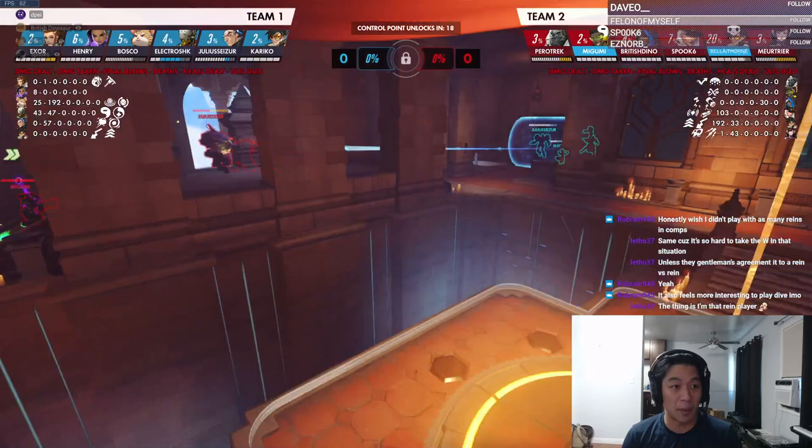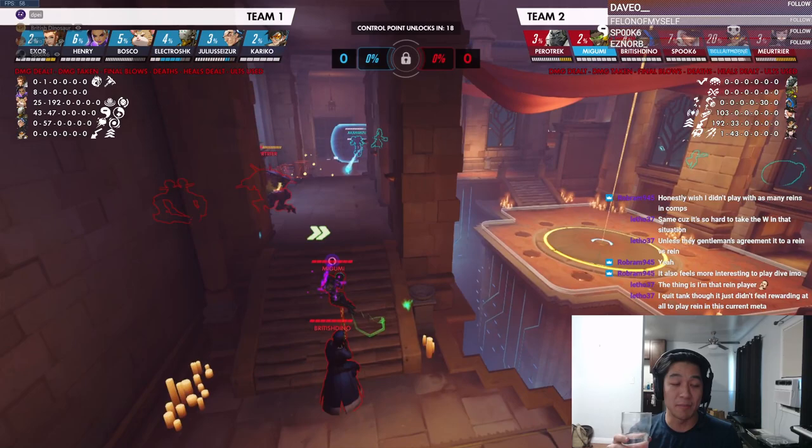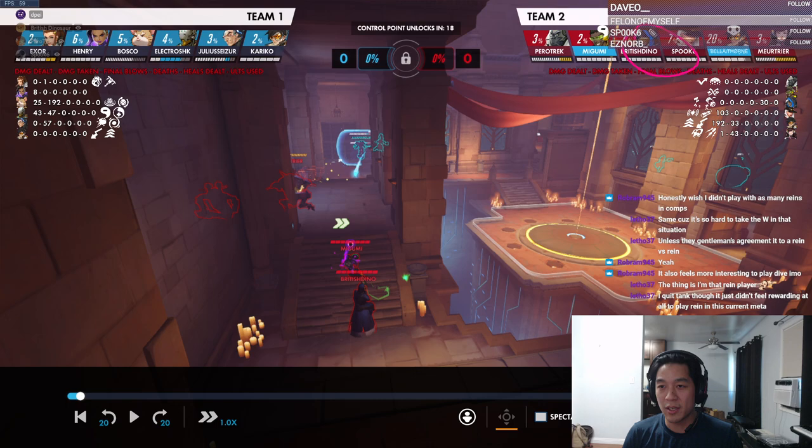A problem with your comp right now: your guys' comps are pretty much always suboptimal. I think any comp can work if you have natural hero proficiency, and I don't want to take away from that. But you guys may want to pick comps around your heroes' proficiency because right now these two guys want to stay farther away, but the Winston and Lucio need to push forward — if they stand still they do nothing.